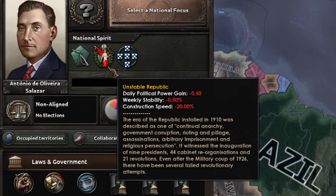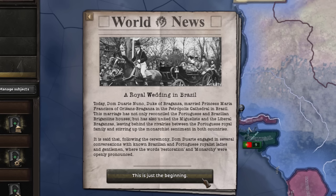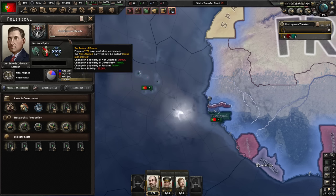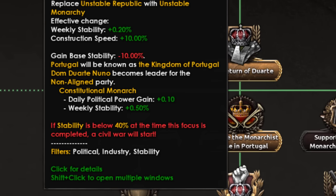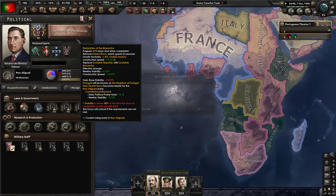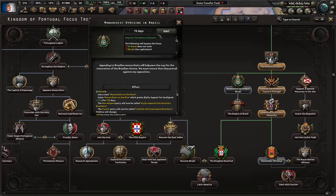Estado Novo, and we don't have to be an unstable republic. We can do a little royal wedding — this is very nice, the beginning of something big. We will return to the tradition. Just make sure you don't drop below 40% stability so you don't get an uprising against your new based monarchy. We were spared from the horrors and bloodshed of a civil war.